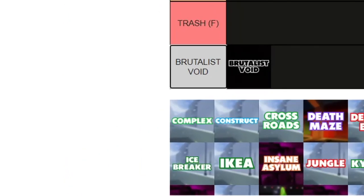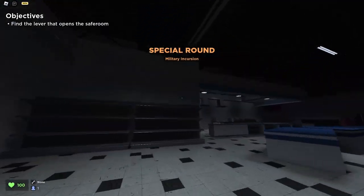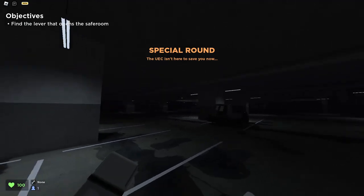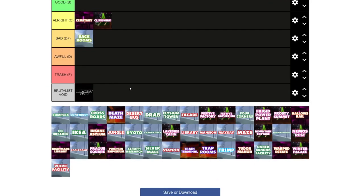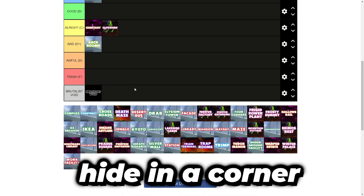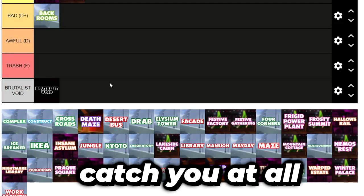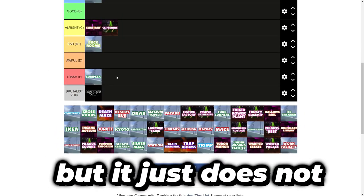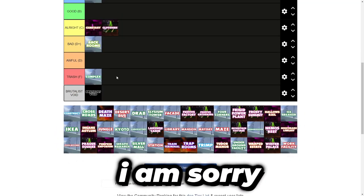Complex. This map deserved to get removed. I hated playing it. Complex was a map that was super large — it should have been cut down to like 50 or 60% because it was just too big. It was not fun to play because you could legitimately hide in the corner and the next boss would not catch you at all. Trash, it deserved to get removed. I'm sorry if it's a classic map, but it just does not work in the context of Evade.